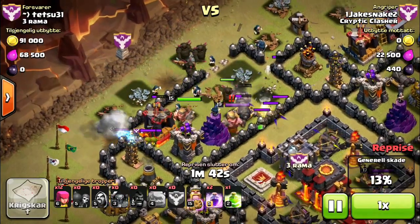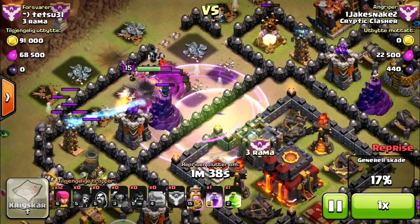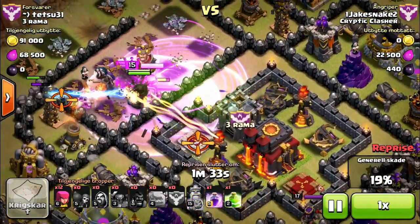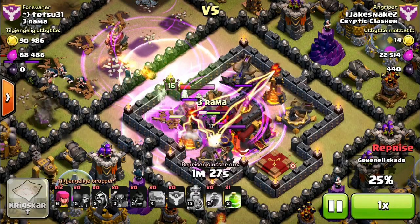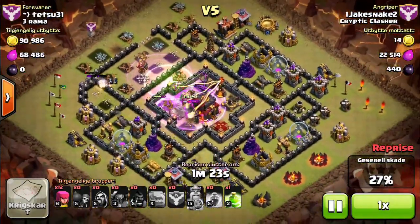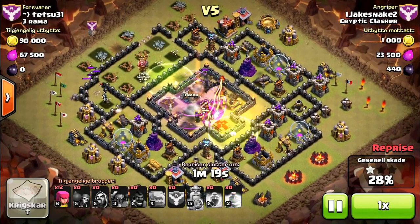I waited because I didn't want the clan castle wizards to kill my Pekkas. Now I put my jump spell in and rage — rage my stuff, rage my king, rage again to kill the queen and kill those infernos as quickly as possible.